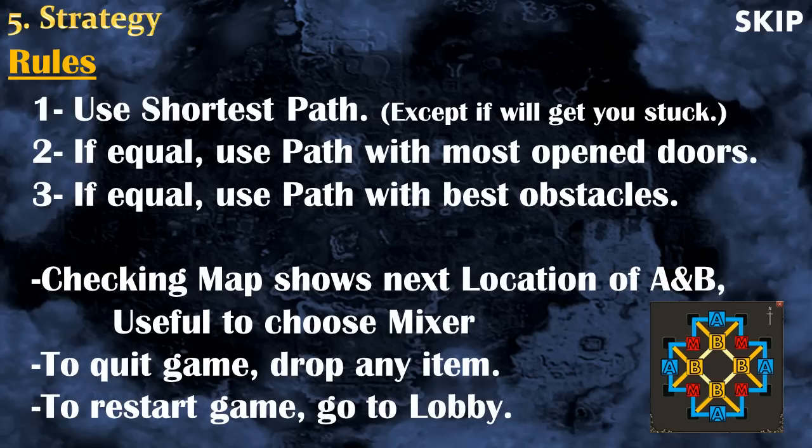Another useful thing to know is that by pressing the map button next to your minimap, you will be able to see where the A and B locations will be for the next round. This can be useful when you want to choose which mixer to go to. Finally, if you want to quit a game, you can simply drop any item in your inventory, and if you want to restart a game, you can go to the lobby and log back in — it will start a new game automatically.